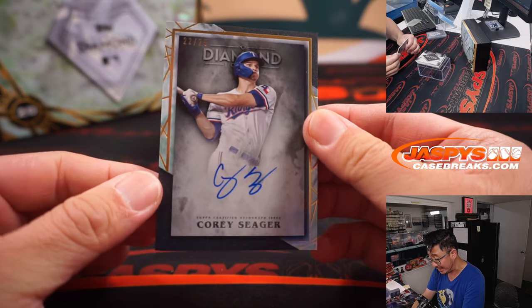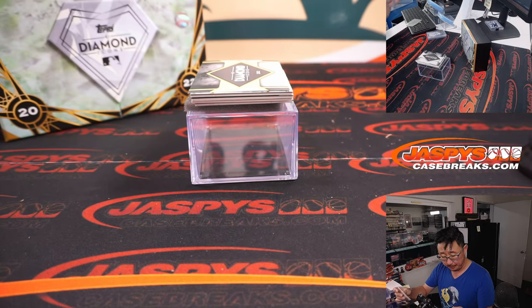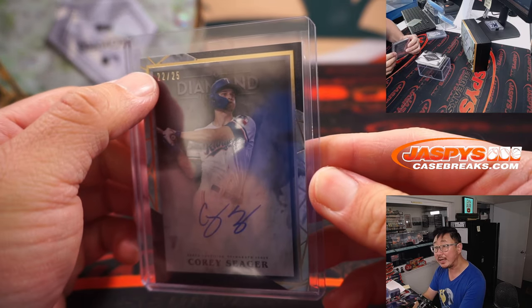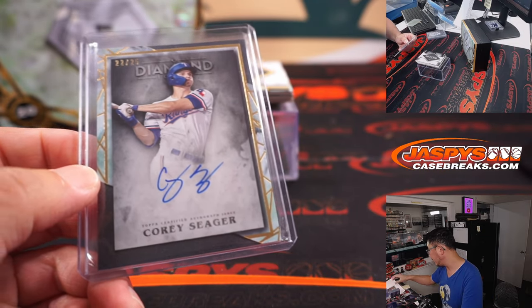Next up is Corey Seager, 22 out of 25, Rangers edition. Part of the Tampa Bay group. Corey Seager 22 out of 25 — Corey Seager 2 — is another one for Travis.